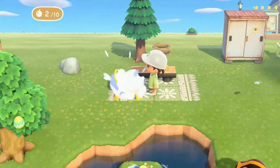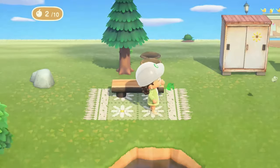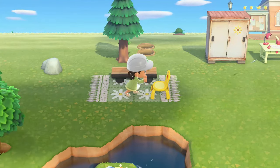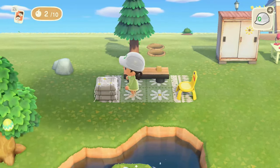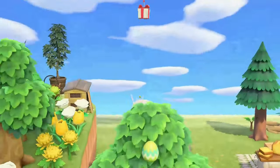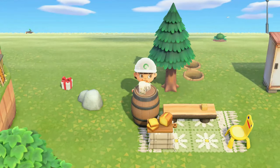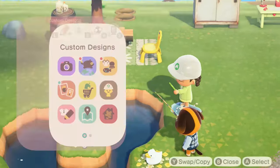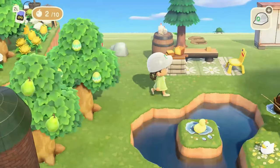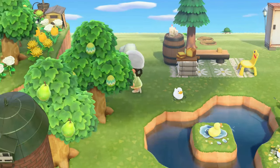Of course it wouldn't be a duck pond without a little mini seating area, so we had to do that. We put the little bean tossing kit out for people to feed the birds — just because it's cute. When I go to the park to feed the ducks I take bread with me, so that just seemed like a good idea. Of course we're going to be adding buckets and ducks because it's a duck pond.